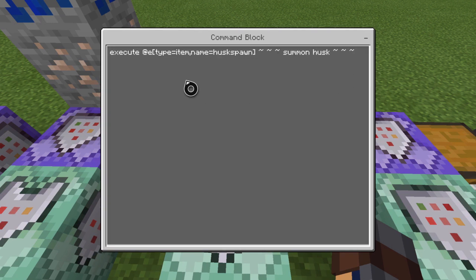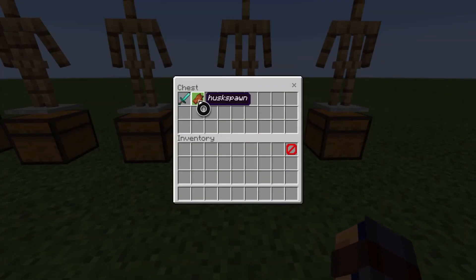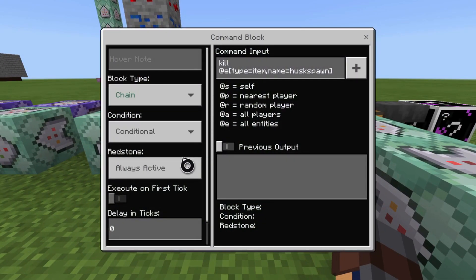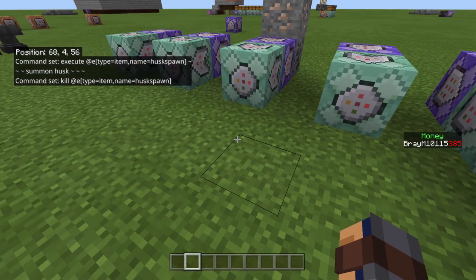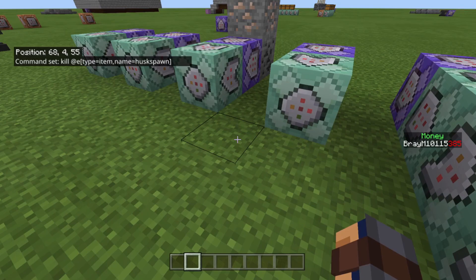So what this does: there's a repeat, unconditional, always active, zero ticks command block executing at @e[type=item,name=husk spawn] ~ ~ ~ ~ summon husk ~ ~ ~. Basically, you're summoning a husk at that item's location. Then it's chain, conditional, always active, zero ticks — killing @e[type=item,name=husk spawn]. So it spawns whatever you want to summon, then kills the trigger item.